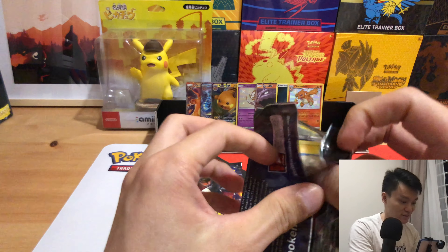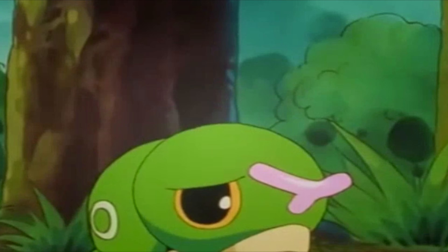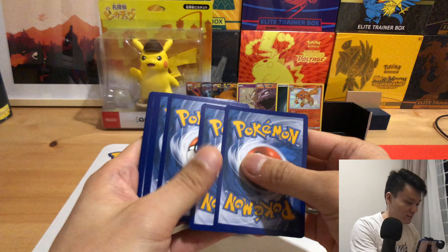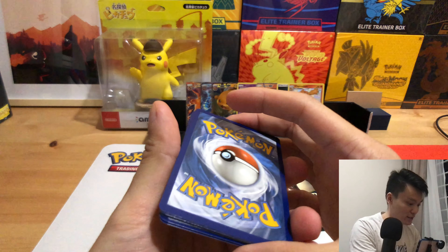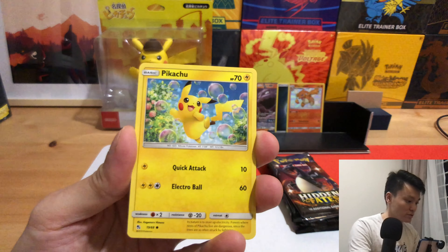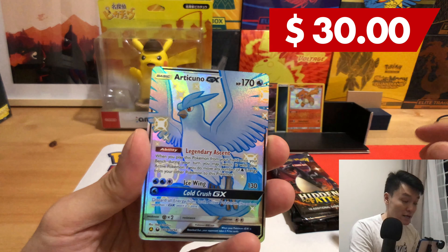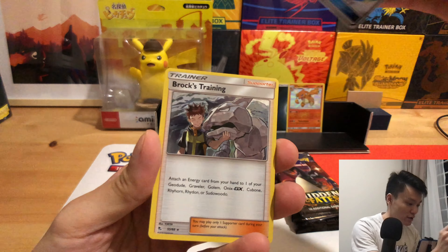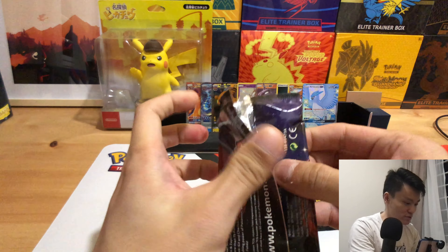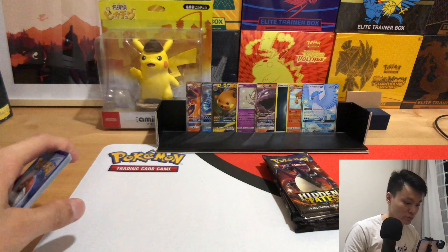I have to tell you that there's no Charizard for you, and here's the consolation prize. Oh nice, here you go, tiny one — Aerodactyl Training. Not too bad. Not the chase card that I want, but hey, better than a holo Zapdos.